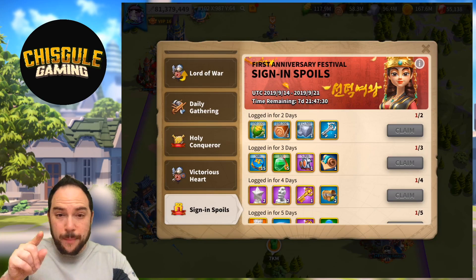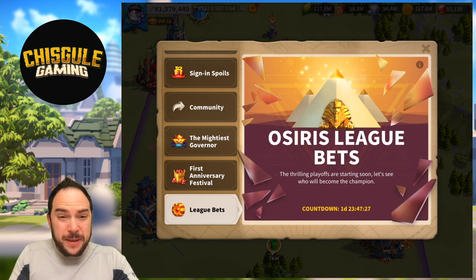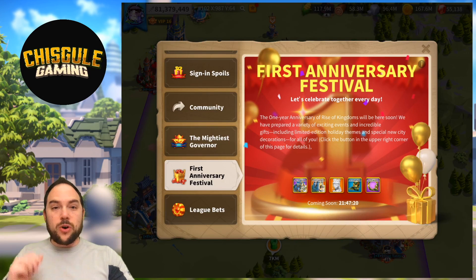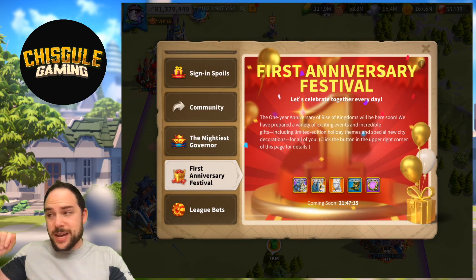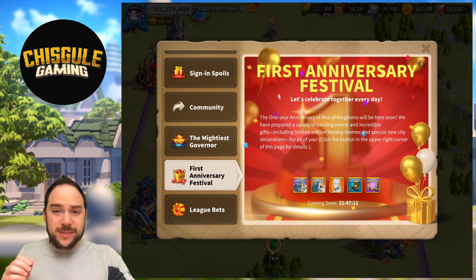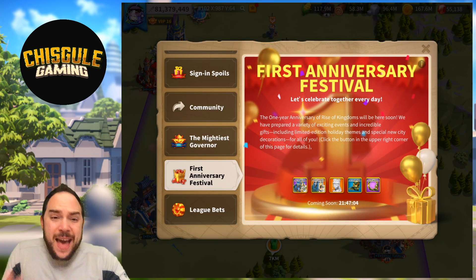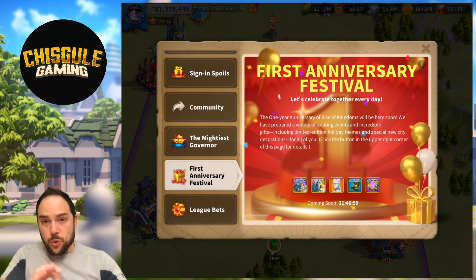You're here because there are crucial preparations you can start making for the crazy events that are coming. The first anniversary festival is coming, and there's going to be a bunch of stuff you're used to — events over the course of several days where you run around, kill barbarians, and all that kind of stuff to get goodies that you trade in toward an alliance event. You'll get some goodies — they're not going to be out of this world, but they're basically free for doing stuff you would have done anyway, and that's cool.